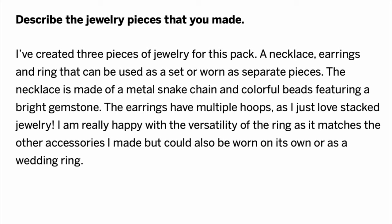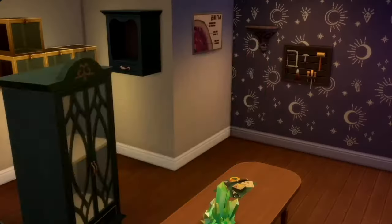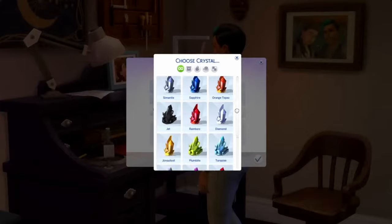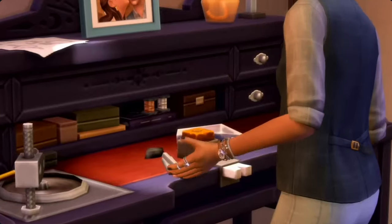Arifa Bee actually designed three different pieces of jewelry for this pack — a necklace, earrings, and a ring that can be worn as a set or as separate pieces. Being able to wear these as sets or separately is great for versatility. The necklace is made of a metal snake chain with colorful beads that include a bright gemstone. There are also earrings with multiple hoops and stacked jewelry. The creator mentioned that the jewelry pieces can be used for both casual and daily looks, and of course we're going to have a custom engagement ring option as well. Overall, I think the collab is very positive, and I'm still somewhat hopeful for the gameplay. This is just meant in lighthearted fun — a fun fashion roast.